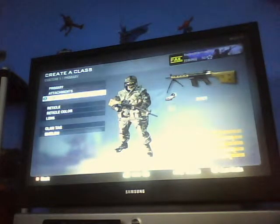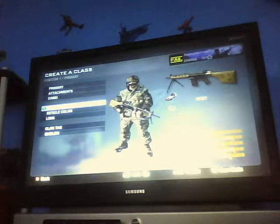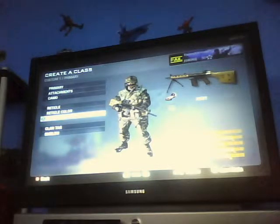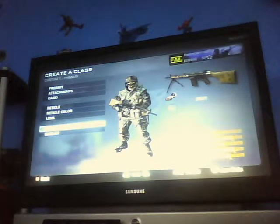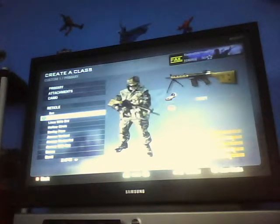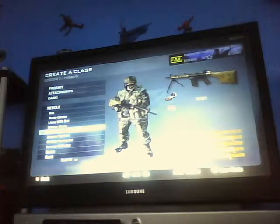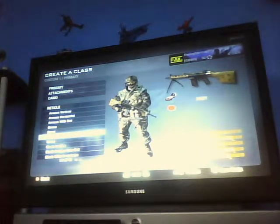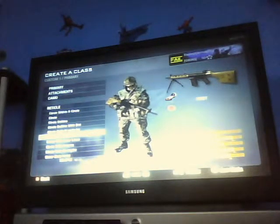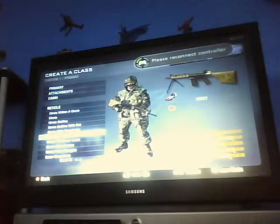All guns that can get a red dot sight as a primary attachment can also change the reticle color or the lens color. You can also get a coin tag and emblem on it if you want. The reticles you can get are: dot, semi-circles, lines with dot, hollow circle, smiley face, arrows vertical, arrows horizontal, arrows with dot, bones, burst, circle in a circle, circle, circle outline, circle outline with dot, circle with crosshairs, circle with outer lines.